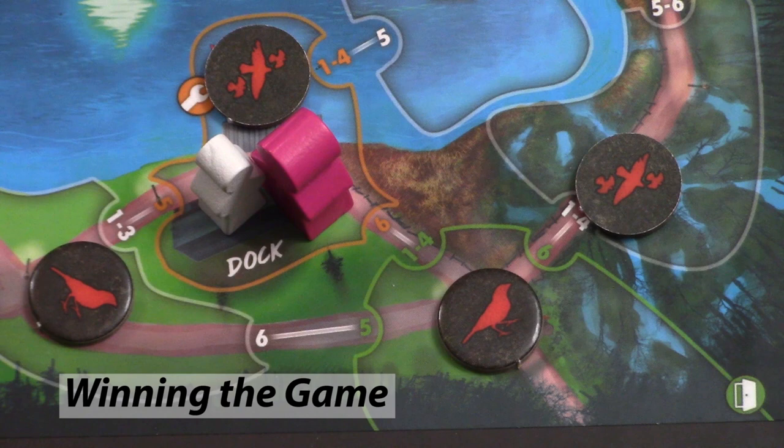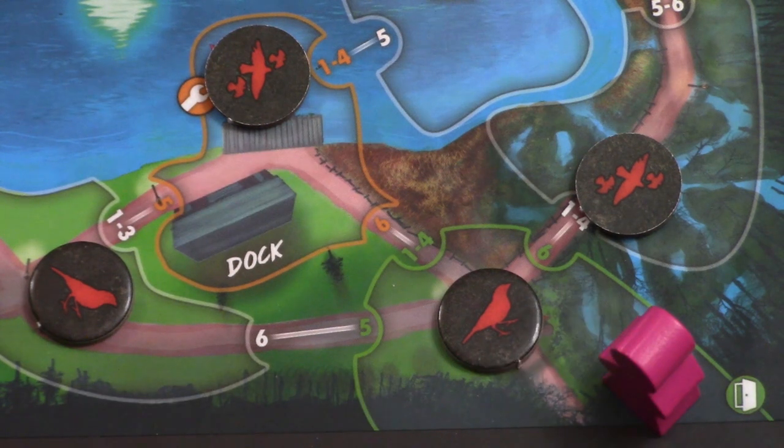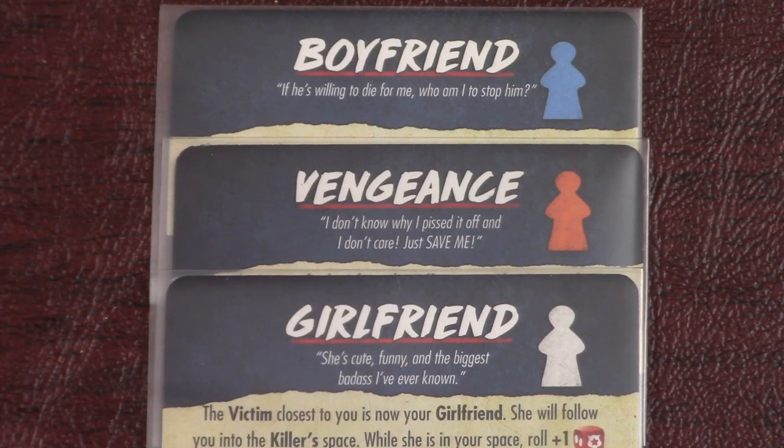Once the special victims appear, you can win the game by escorting each one to an exit space and saving them. Special victims can never be attacked or killed, but for all other purposes they are treated just like normal victims. Events with special victims are not used, so if you ever draw one, just discard it and draw another.